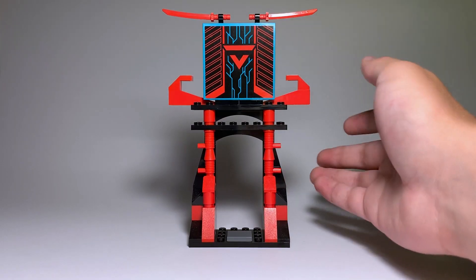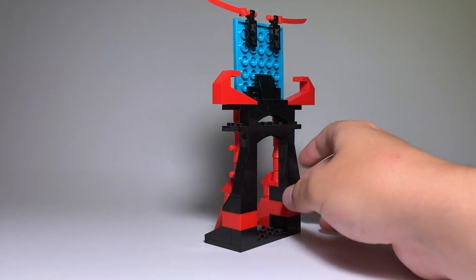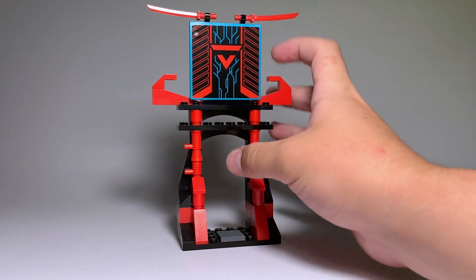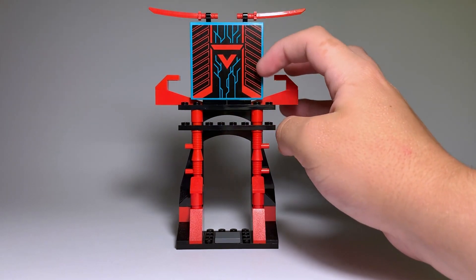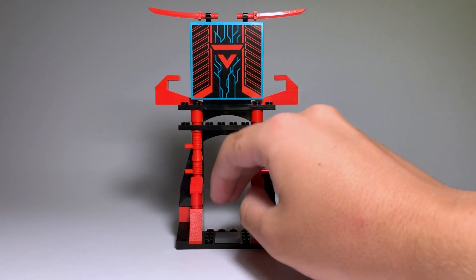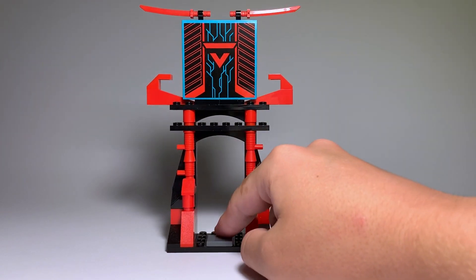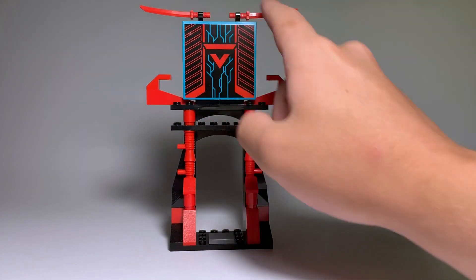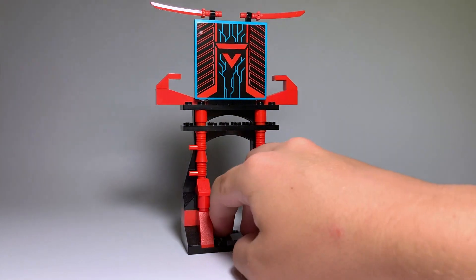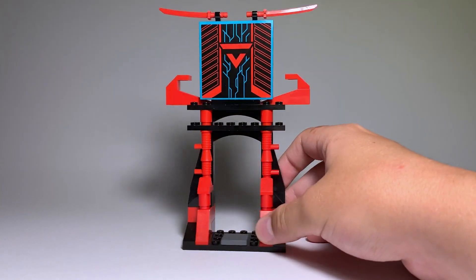Next we have what looks like an entrance or a doorway, and it's a pretty simple build — just two pillars with a sign at the top. The sign is a sticker but it looks really cool, just a giant Prime Empire logo with some wiring and red bits. I like how they did the pillars with the megaphone pieces. Overall it's not too complicated — you've got red swords up here and some things on the side, but it's a fairly simple build. It's essentially a nice place to pose a figure or two.